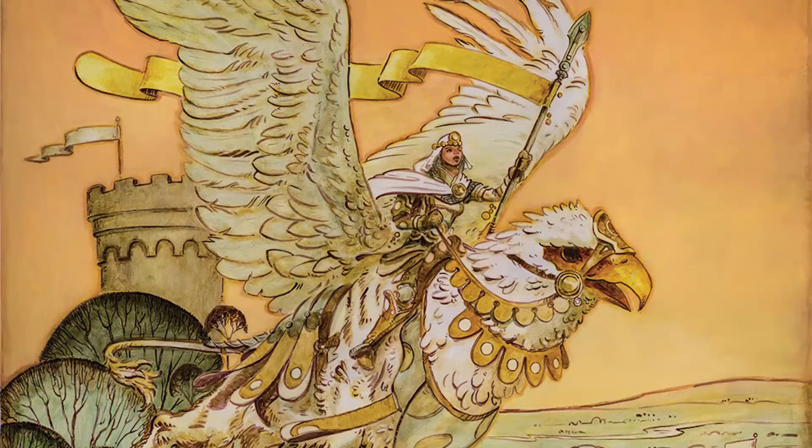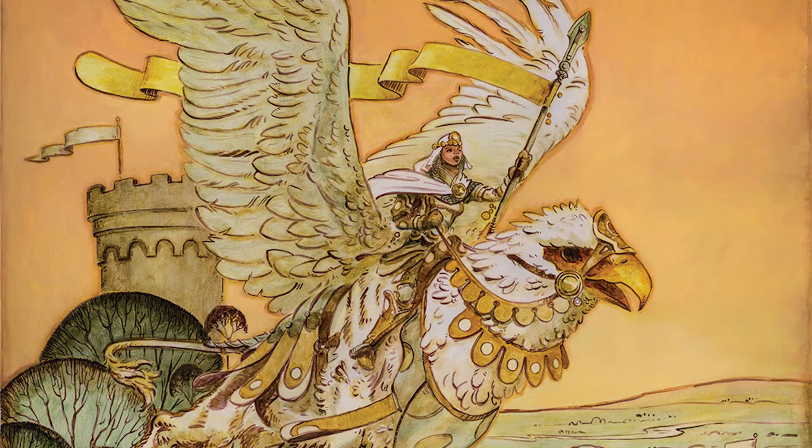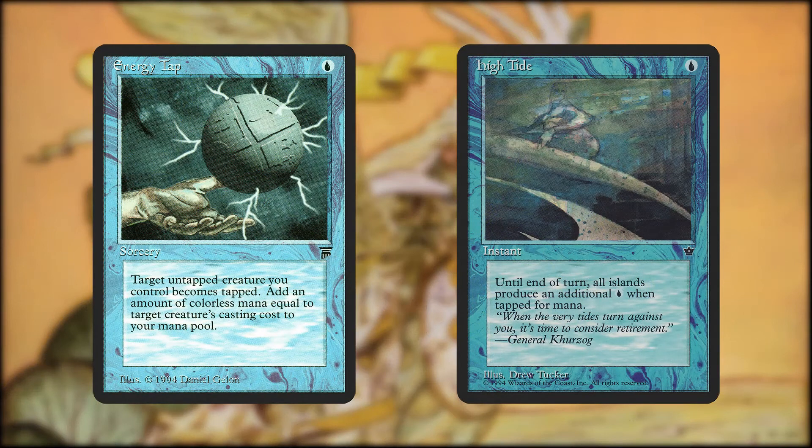Once we've gotten one or two of these out along with a few lands, it's time to drop a burst of mana down with Energy Tap or High Tide. These will allow us to hopefully get Radiant out early — as early as turn 4 if we're lucky. If you can get her out that early, she's going to do some serious damage.